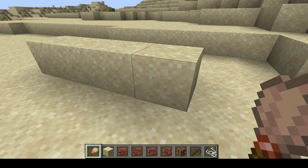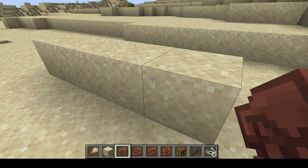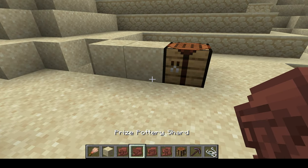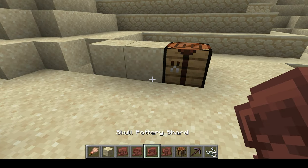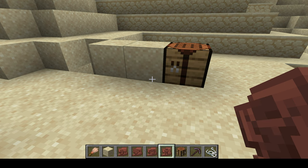Brushing these suspicious sand blocks, you should be able to get pottery shards. Currently there are four of them in the game and they cannot be crafted — they can only be found by brushing suspicious sand. The four are: the arch pottery shard, the prized pottery shard, the skull pottery shard, and the arms pottery shard.